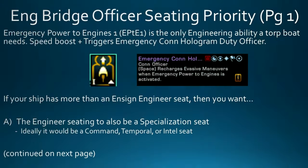Moving forward, our next topic is what to prioritize slotting on your bridge officers, starting with engineering. Engineering is the least valuable seating on a ship right now. The only engineering ability you'd actually want on a torp boat is Emergency Power to Engines 1, used for the Speed Boost and to trigger the Emergency Con Hologram Duty Officer, which resets your Evasive Maneuvers cooldown. If your ship has more than an Ensign Engineer, the ideal scenario is that seat is also a Specialization seat — ideally Command, Temporal, or Intel.